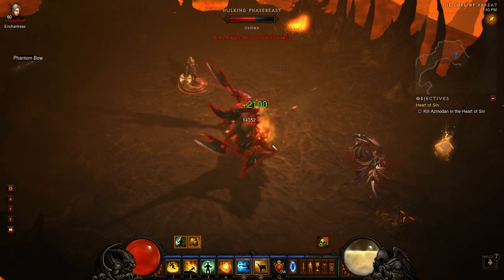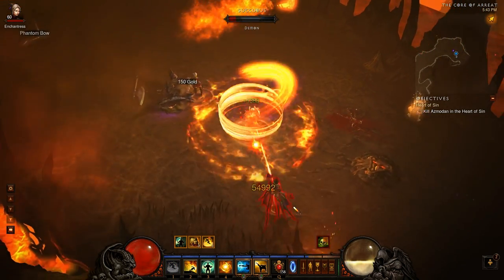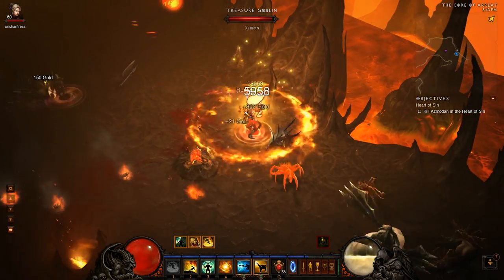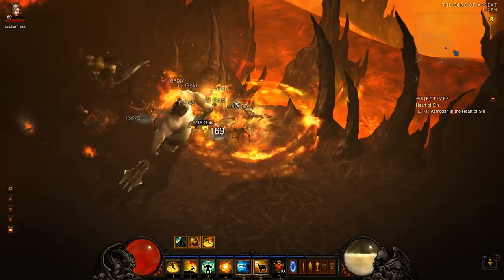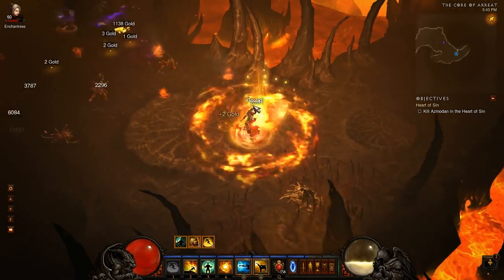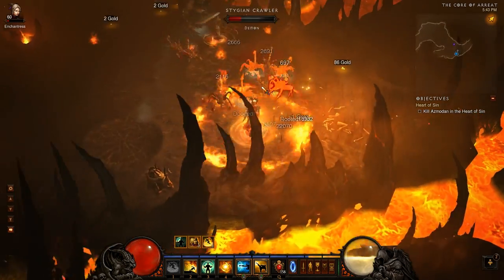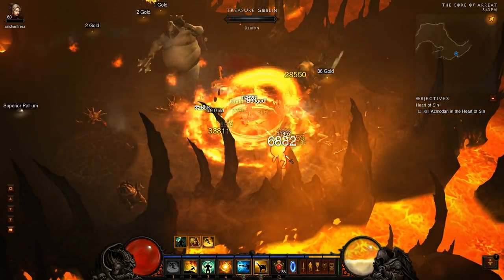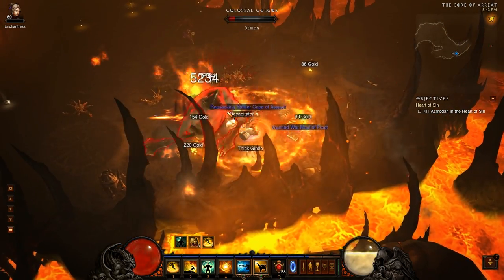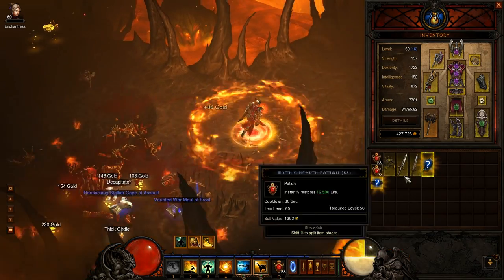I really hope my Enchantress doesn't shoot that goblin — I need to build up some spirit. Goblin down, Gulgore down. See what we got here — nothing good.